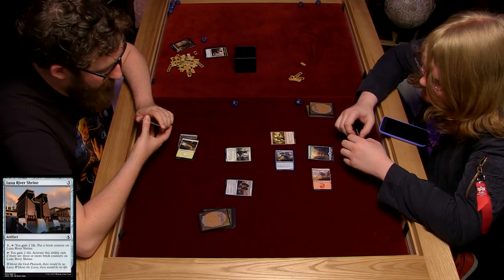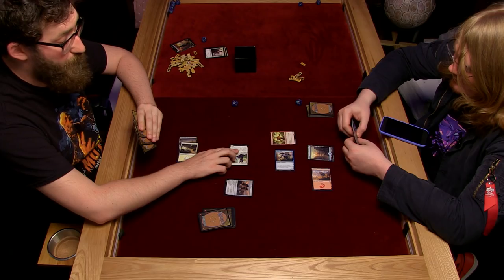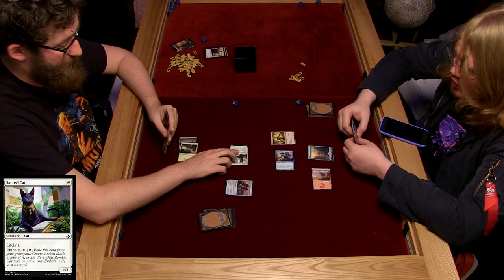Wow. I can pay one and tap it and I gain one life and put a brick counter on it. When you get three bricks, I can just tap it without paying and I gain two life. That's pretty good. So I am then going to attack you for one. I'll take it. My cat has lifelink so I gain one life. Kind of making money here. Yeah, that was like a two life swing.